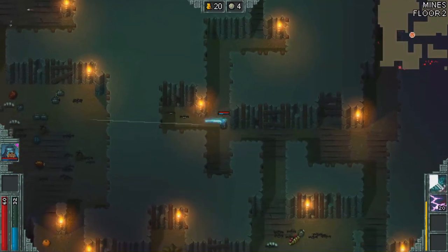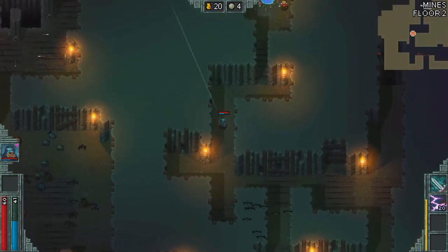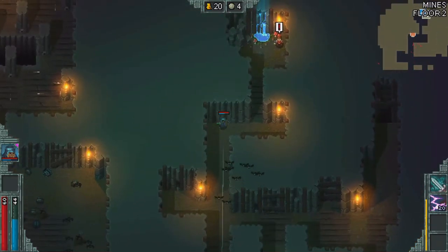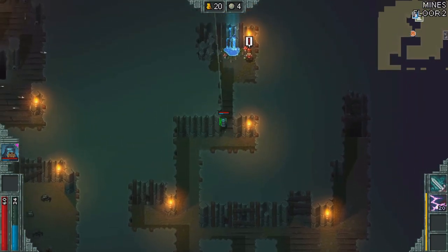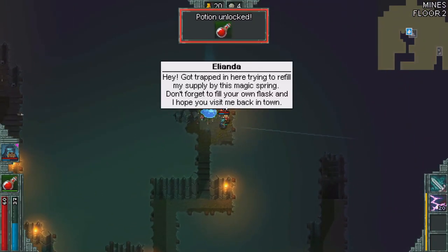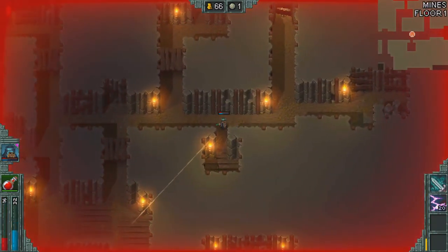I've played plenty of games that I didn't dig the visuals on over the years, as well as there have been many well-polished looking AAA busts that can attest that graphics aren't everything. Typically, gameplay is the ultimate measurement for how good a game is. In this roguelite, you pick one of the nine classes.